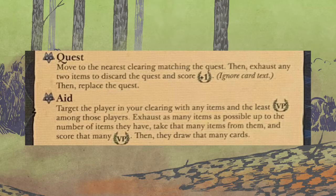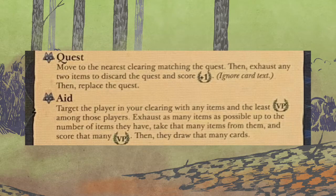Aid: target the player in your clearing — you're not going to move — who has any items and the least victory points among those players. Exhaust as many items as possible up to the number of items they have. Then take that many items from them and score that many victory points, and they draw that many cards. So you have to be in the same clearing — you will buy all of their items and they get that many cards for it, but you get victory points for each one.